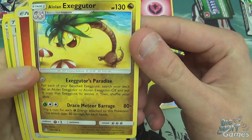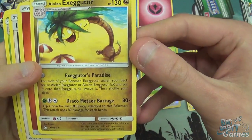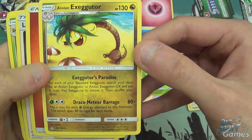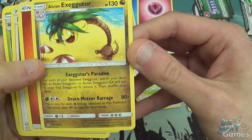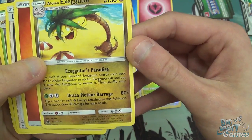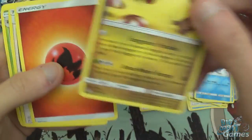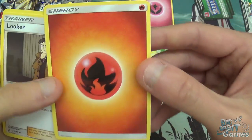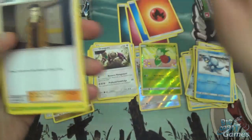Executor's Paradise: for each of your benched Exeggcute, search your deck for an Alolan Exeggutor or Alolan Exeggutor GX, put it onto that Exeggcute to evolve it, then shuffle your deck. That's really cool — you can just build an entire deck around that. Draco Meteor Barrage: flip a coin for each Grass Energy attached to this Pokemon, this attack does 80 damage for each heads. I could definitely see a fun deck built around that card. That Fire Energy is more brown than red. Crazy.